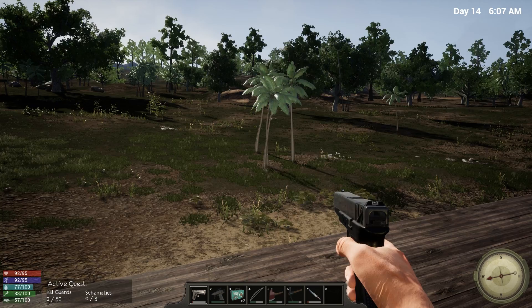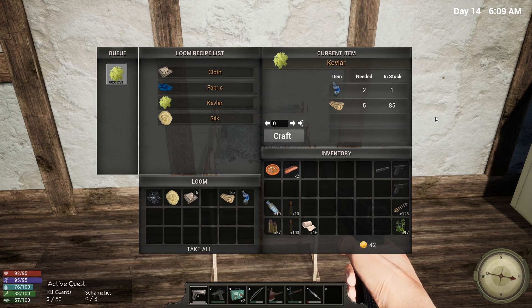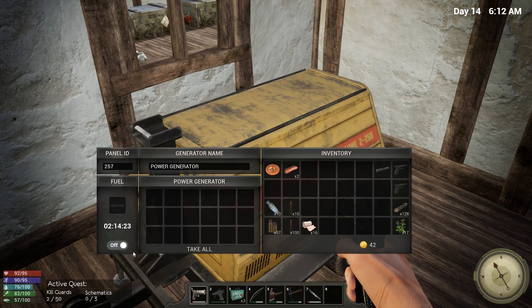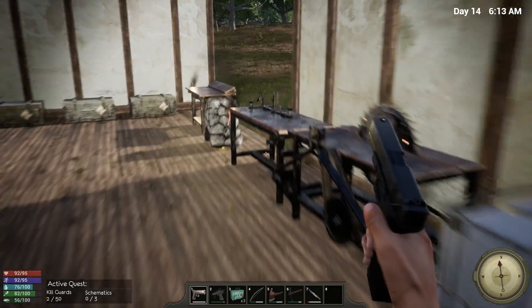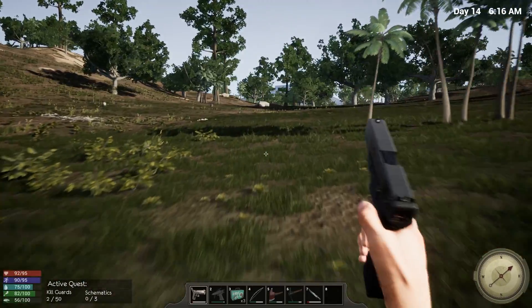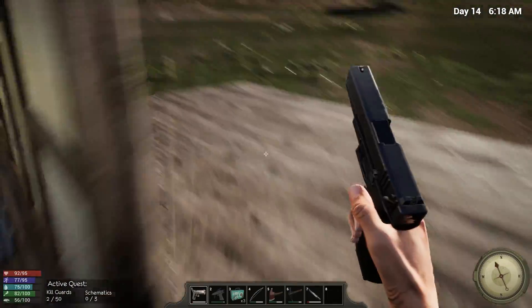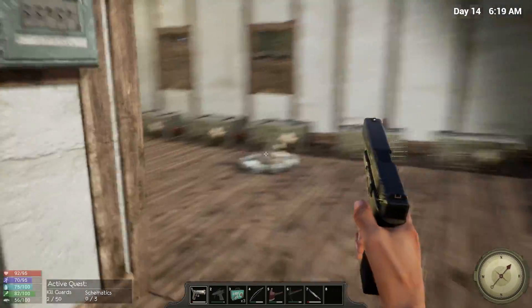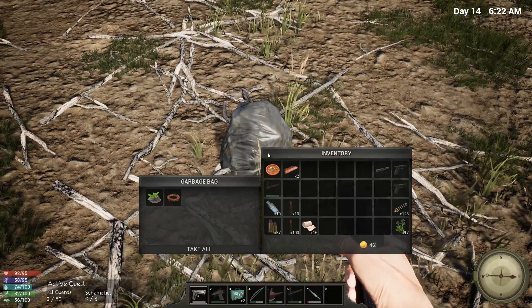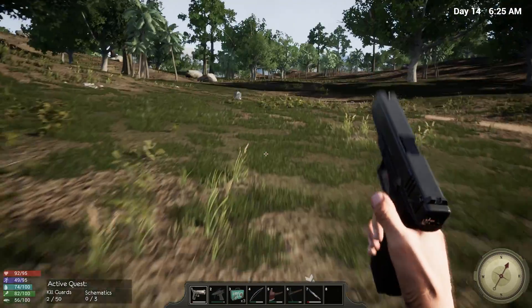I kind of wish the developers would give us a way to turn off the motion blur. I didn't realize the motion blur was as bad until just now — I was setting up a screenshot for one of my other videos and noticed it. When I walk past wood you can see it looks a little weird. I'm not a fan of motion blur in any way, shape, or form — I turn it off in every game I can. Unfortunately we don't have that option in this game, so I'm hoping they'll give us one.